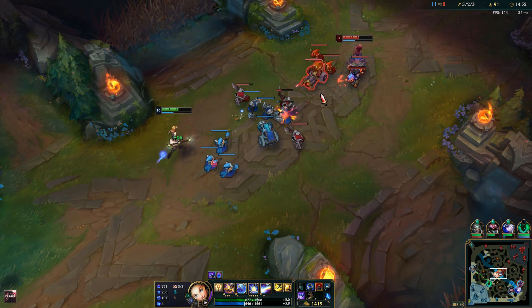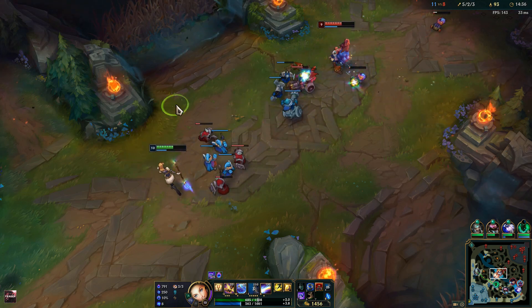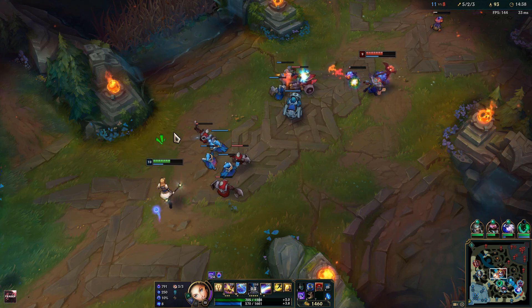Heimerdinger is within kill range — I just need to land a skillshot then he's dead. But I need to watch out for Darius, who is missing on the map.